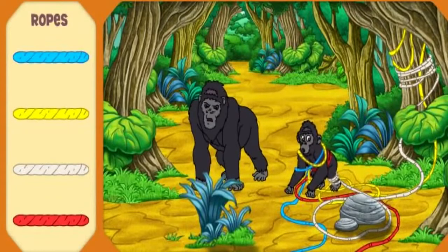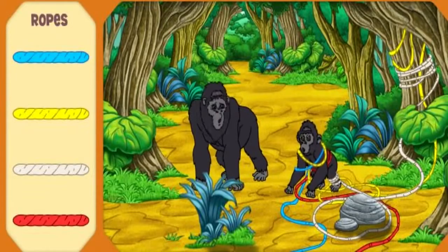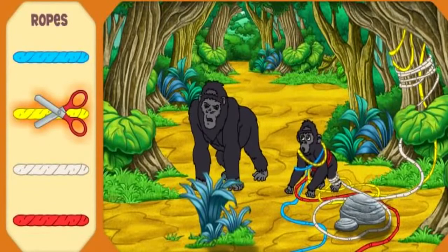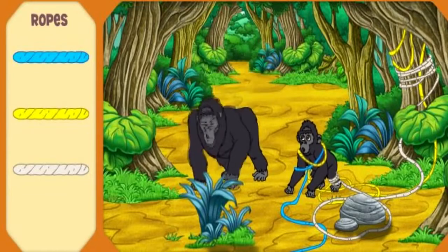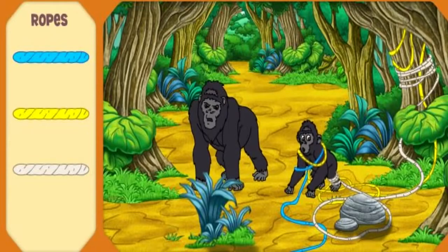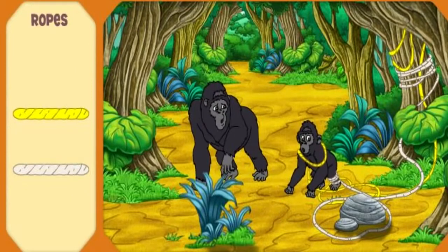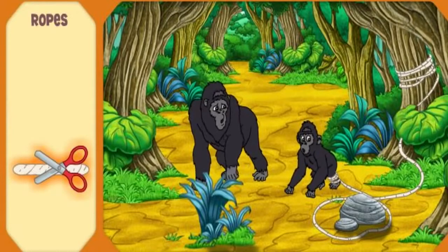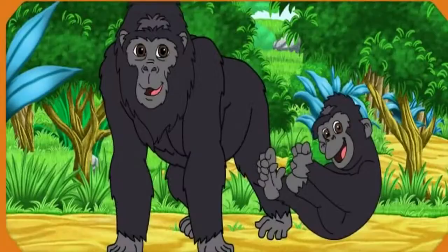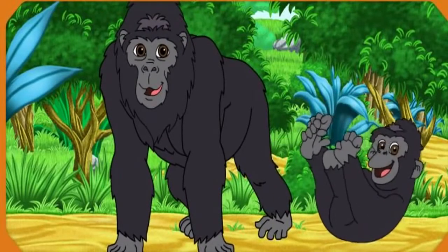Let's clear away the ropes to help Baby Gorilla! First, click the rope that's red — rojo! Now click the rope that's blue — azul! Fantástico! Now click the rope that's yellow! Which rope is tied to Baby Gorilla's foot? Click it! Fantástico! We saved Baby Gorilla! Daddy Gorilla is so glad!